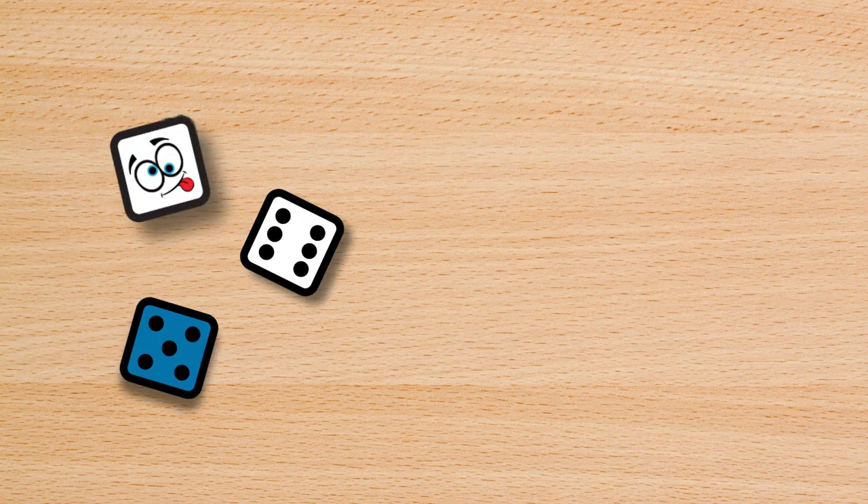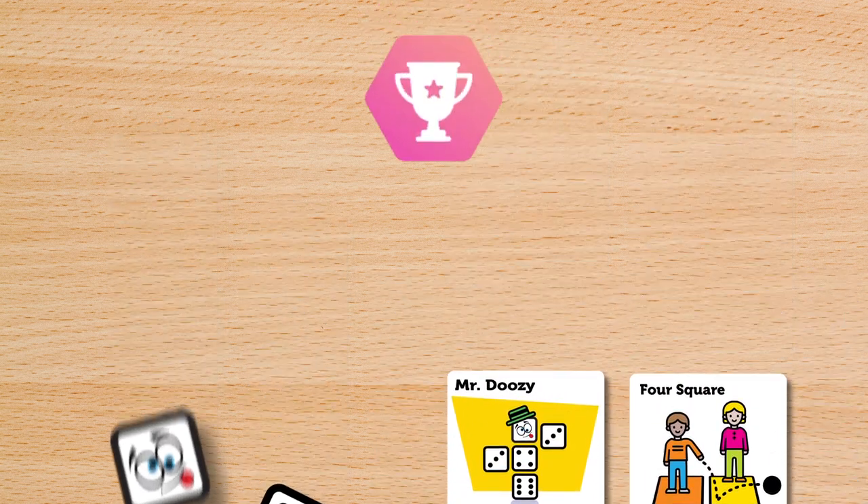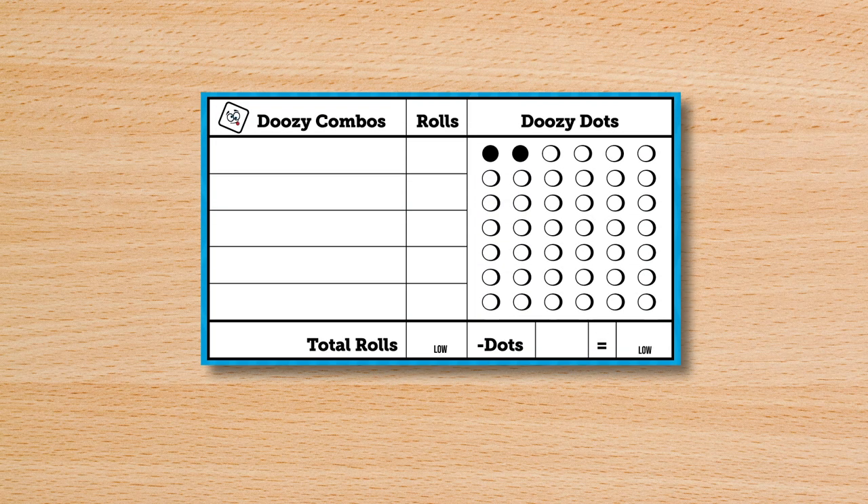In Doozy Dice, players roll dice, trying to complete all 5 doozy combinations in fewer rolls than their opponents. You win by having the lowest score at the end of the game.